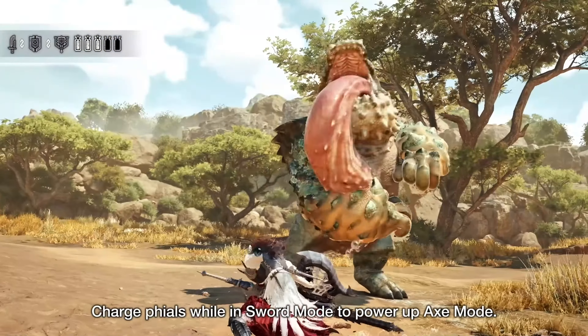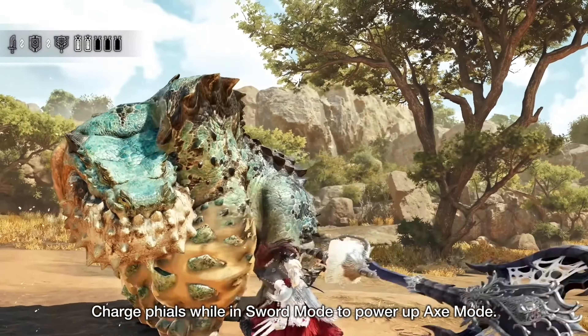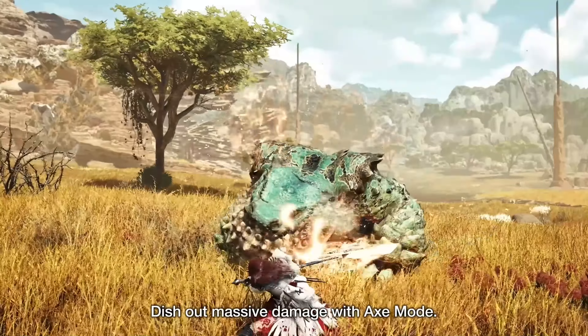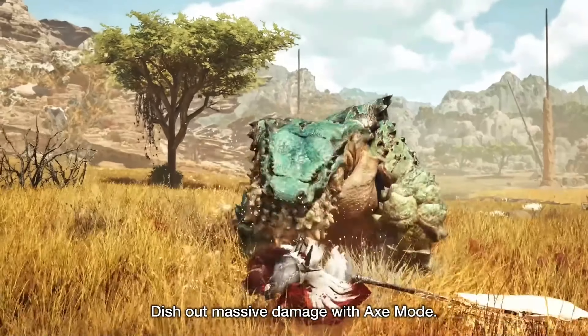The main goal of the sword and shield form is to build up charge by hitting the monster, and then storing the charge into the phials. The phials are then used in the second axe form. Axe form has high damage and impressive reach, but its true power comes from its elemental discharge attacks.